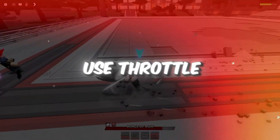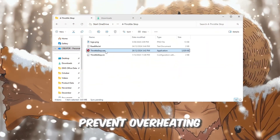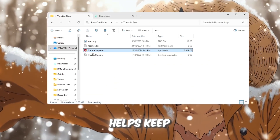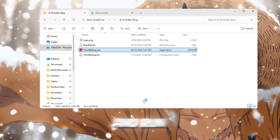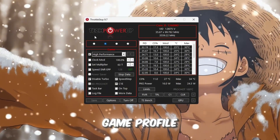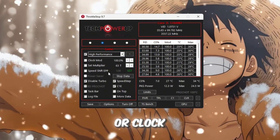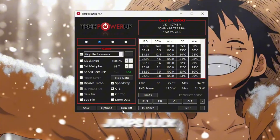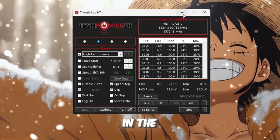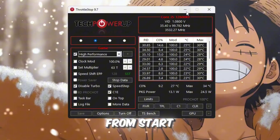Step 5: Use Throttle Stop to keep CPU speed consistent while playing. Sometimes your CPU slows down to prevent overheating, causing frame drops and lag in Roblox. Throttle Stop helps keep your CPU at a stable speed so gameplay stays smooth. Open the Throttle Stop folder from your Boost Pack and run ThrottleStop.exe. Select the Game Profile, then enable High Performance so your CPU stays strong while playing. Find Disable Turbo and activate it — this keeps your CPU consistent without sudden speed jumps. Click Turn On and press Save. Keep Throttle Stop running in the background to prevent CPU slowdowns and keep Roblox FPS stable.